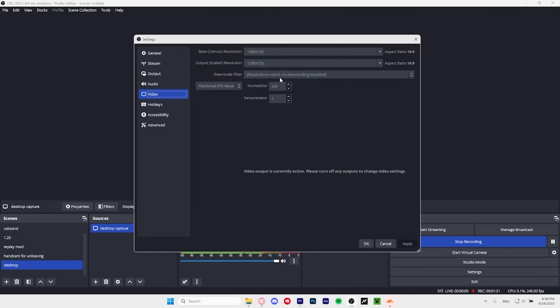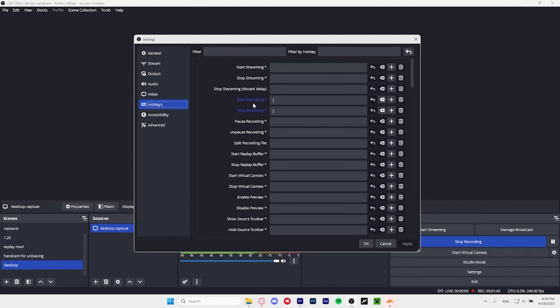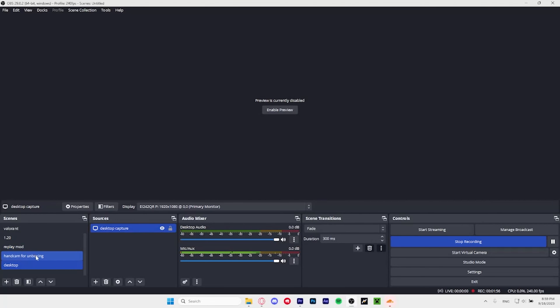Video I have set to 720p because I upscale it afterwards. Recording FPS is 240/1, which is 240 FPS. I frame blend in Premiere Pro down to 60 FPS which is pretty smooth. Hotkeys — I have start and stop recording hotkeys set because I use them in-game, which is pretty cool.